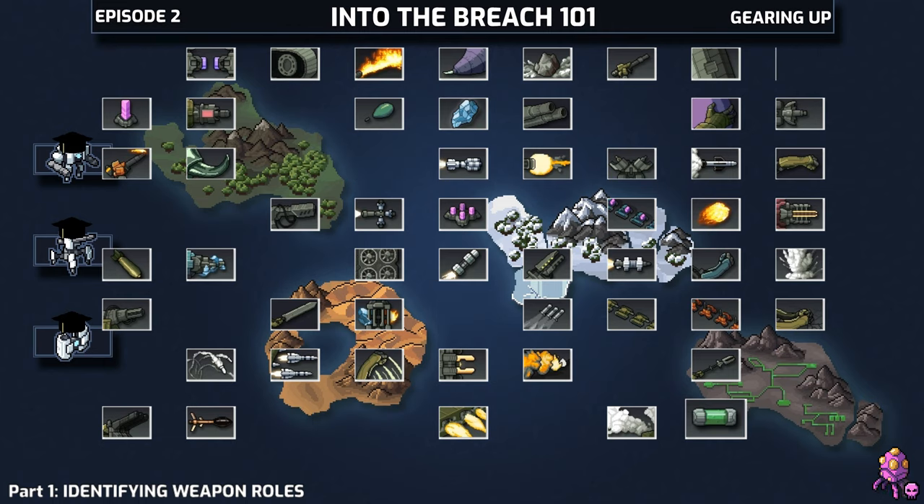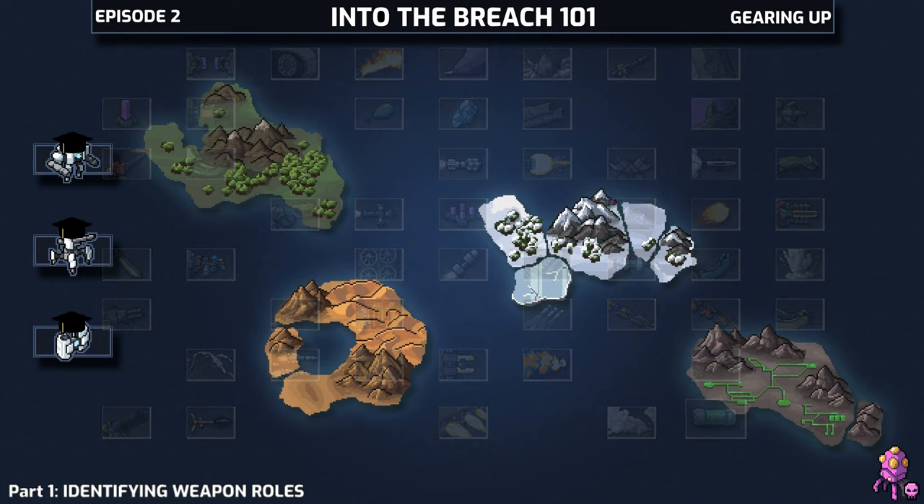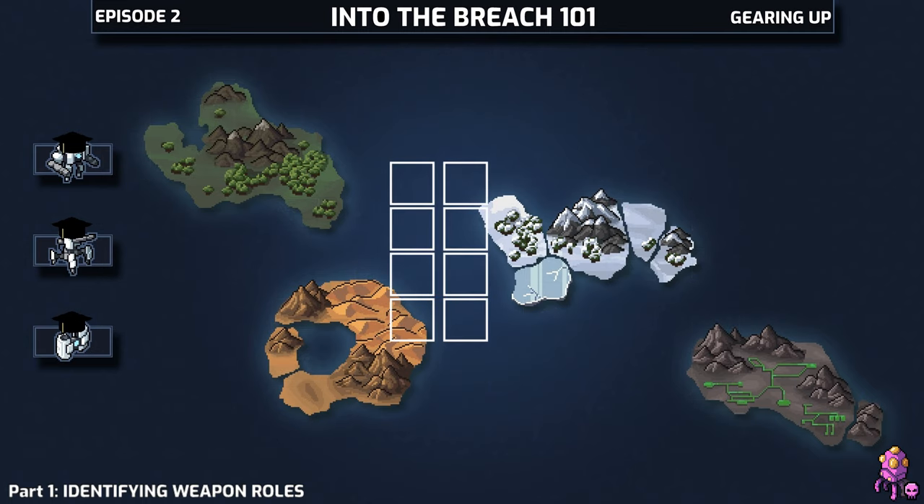Outside of their unique quirks, we're going to do that by breaking down synergy to a simple mental grid. We're going to start by lumping the things a weapon can do into a few generic categories and go from there.